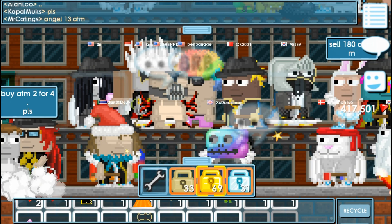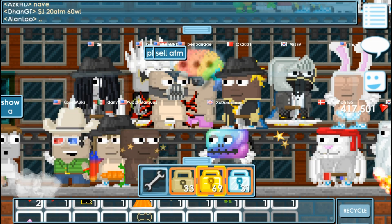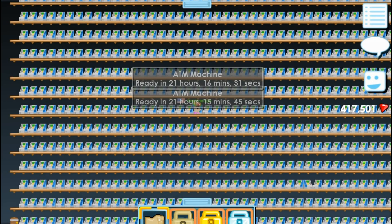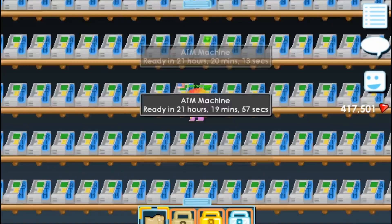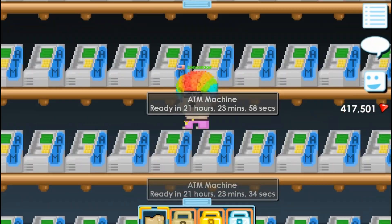Now let's see if I can find space to place these in my ATM farm. So now I'm in my farm. Last time I had 1400, but I bought 600 more and now it's all the way to the top and even to the left.